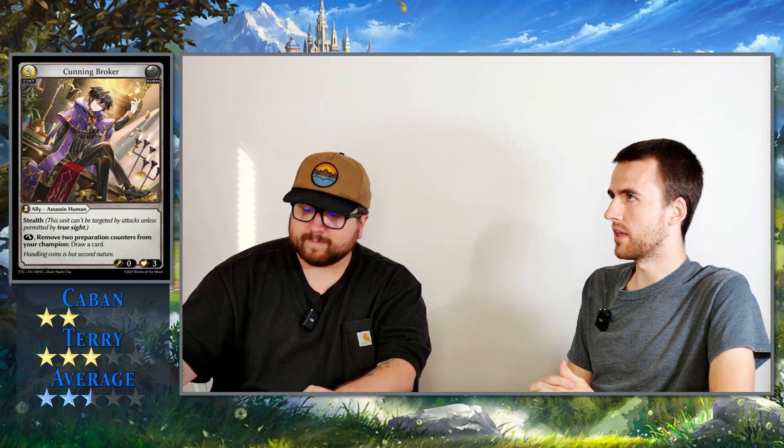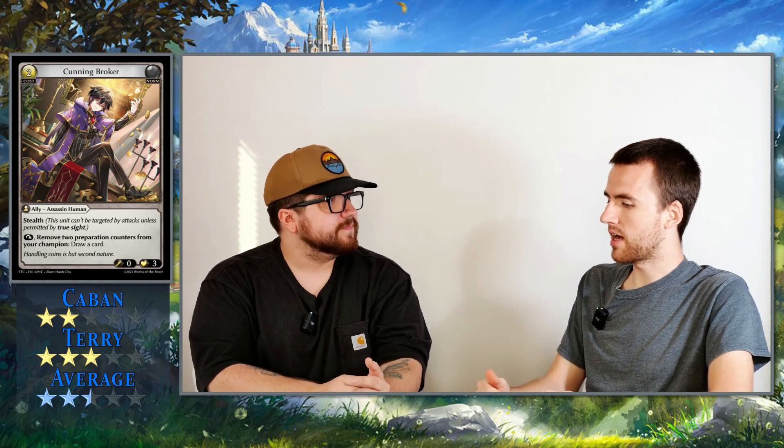Getting rid of two prep counters is not a resource to be taken lightly — that is a big resource to use, and it can be cleared. It has Stealth but not spell shroud, so who knows how long it'll stick around. You can only tap it once for this ability. When you really look at this card, if you play it and remove those prep counters, you've successfully cycled the card — and that's it. All you have is a 0-3 body and you've removed two important resources from yourself. Its strength is in those control mirrors where you're really ramping prep counters, so it's not really hurting to use them, and then it just sits there drawing you card after card.